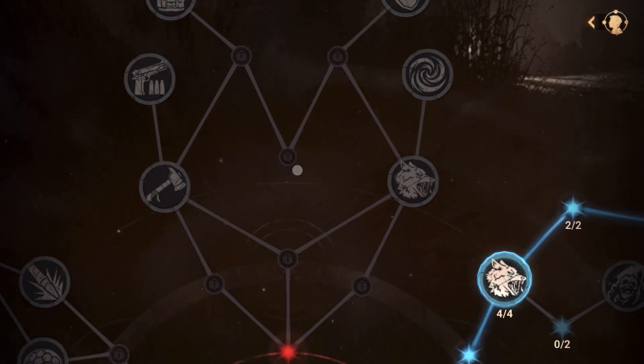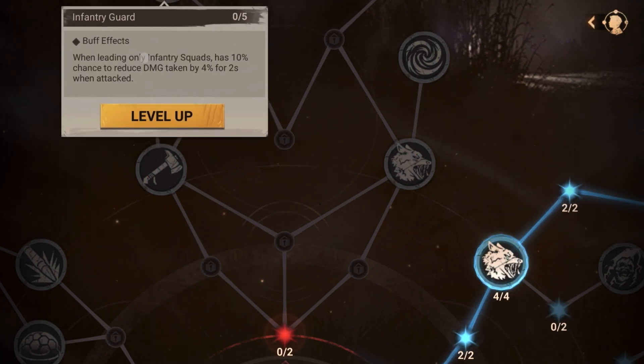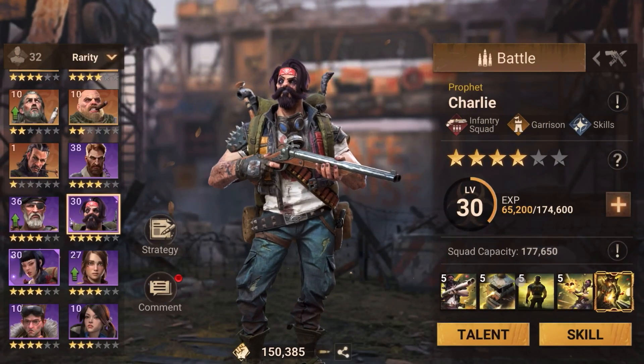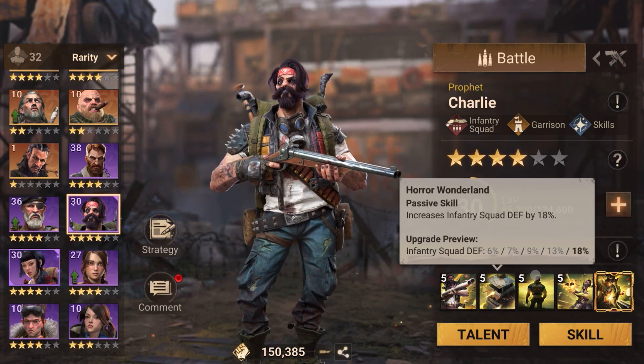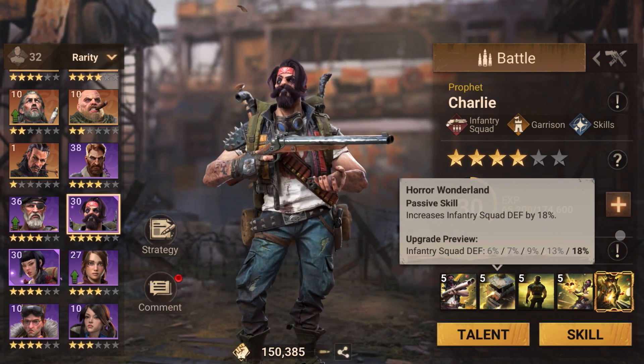When this tree is complete, I'll mostly go for the 'leading only infantry squad' node because Charlie boosts infantry squad HP and squad attack and defense. So it makes sense to run him with infantry.